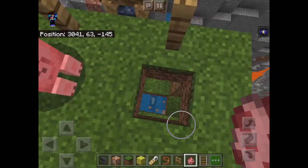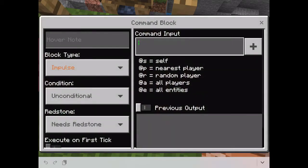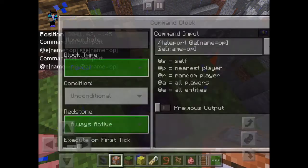Next command block — we're going to do the exact same command, but we have to rename the pig to a different name. Not this pig, but a different pig we're going to rename. So we do the exact same thing but the name something else — let's say name equals OP. Do the same command: at-E bracket name equals OP end-bracket, then at-E bracket name equals OP end-bracket. Set to repeat, always active. There we go.